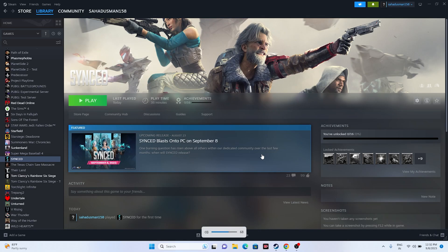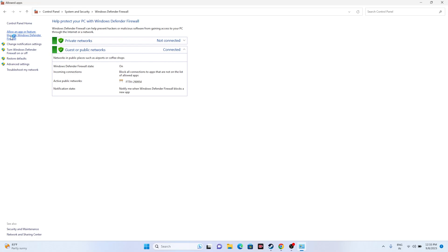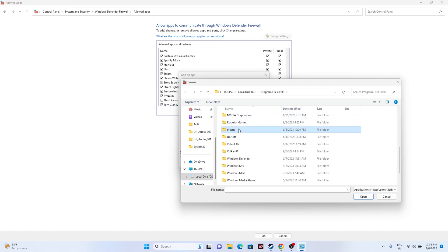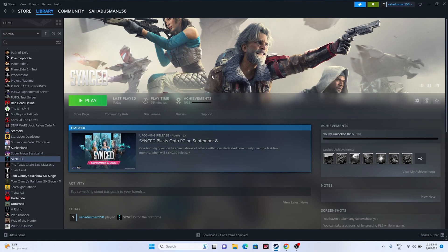Next, we need to allow the game through Windows Security. Go to Control Panel, go to System and Security, go to Windows Defender Firewall, then click 'Allow an app or feature through Windows Defender Firewall.' Scroll down to find SyncIt — both Private and Public must be selected. If the game isn't listed, click Change Settings, then Allow Another App, click Browse, navigate to C > Program Files (x86) > Steam > SteamApps > Common > SyncIt, select the application, click Open and Add. Then close and try launching the game.